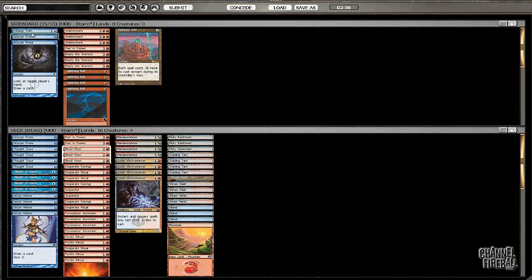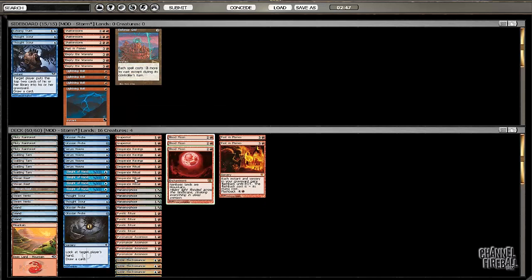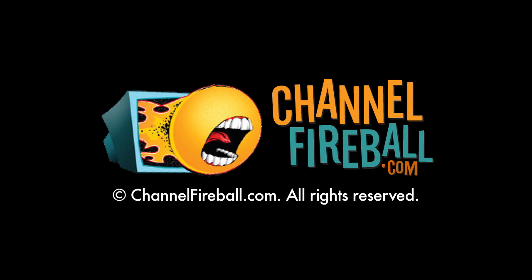Nothing I really want to change here. This being free might make it better than the Thought Scour on the play, because we just want to maximize the chances of a turn two Blood Moon. To do that we can't play Serum Visions and cast a Thought Scour on turn one. Woo!